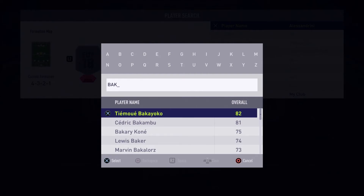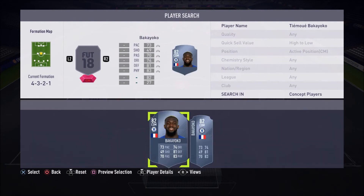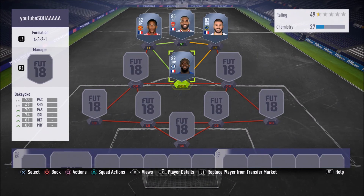The anchor in our team at the central center mid position — we have Tiemoue Bakayoko, the 82-rated Chelsea man himself. This guy is such a tank. Just like Anthony Martial, you will see him everywhere in any team you play. I bet the pro players will say he's one of the best cheap players you'll see in the game.